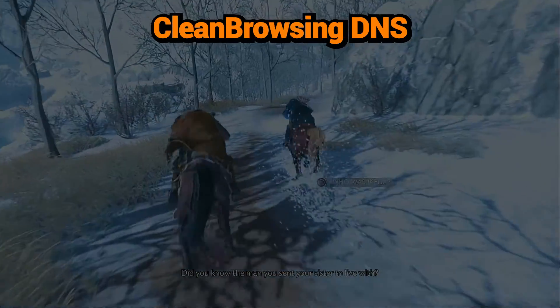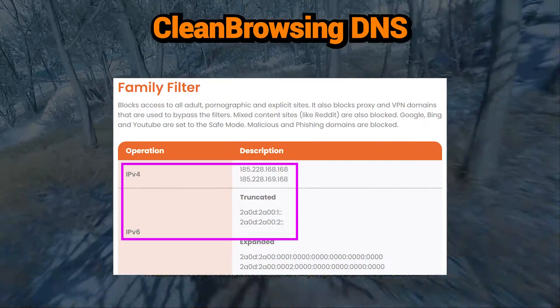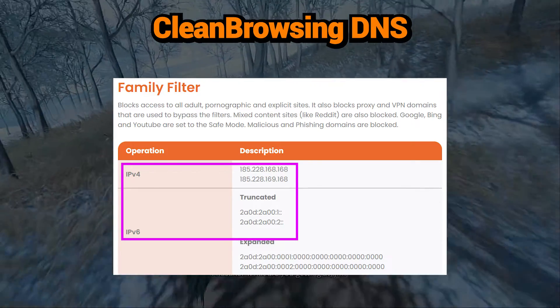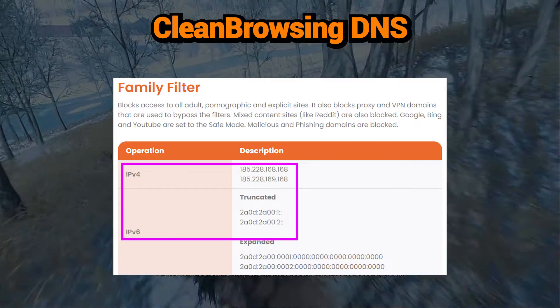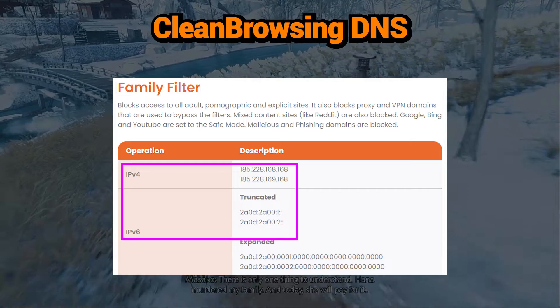Clean Browsing DNS: 185.228.168.168 and 185.228.169.168. Clean Browsing filters adult content and enforces safe search, protecting kids while still offering solid speeds.